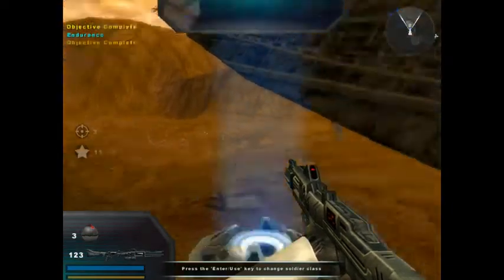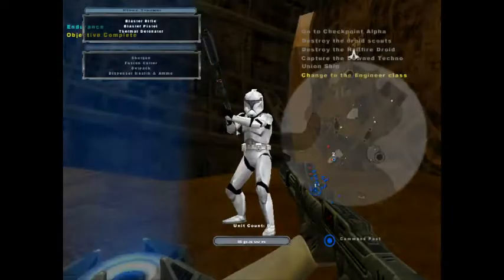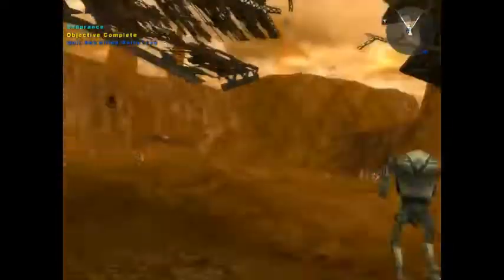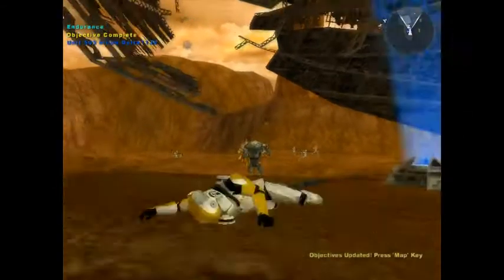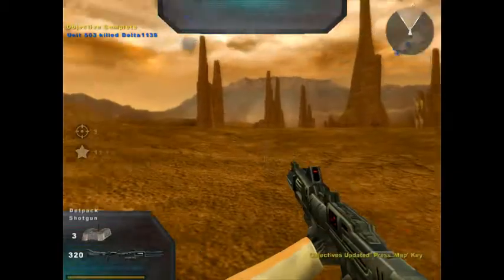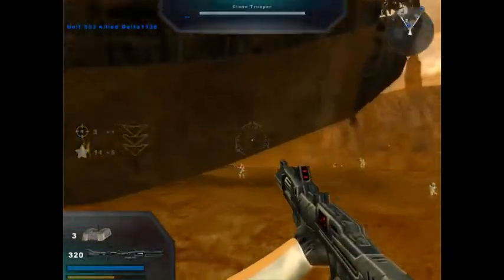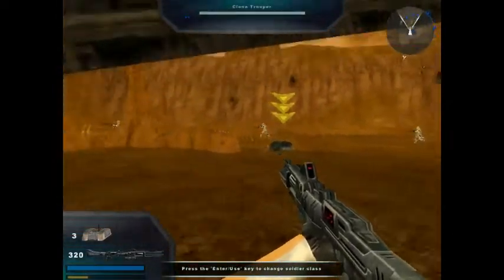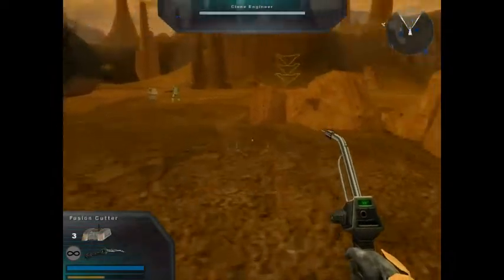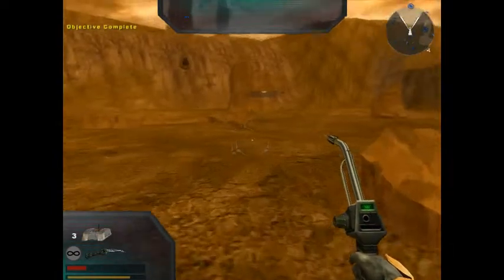Our troops need health and ammo — go to the downed Techno Union ship and switch to the engineer class at the command post. Oh come on — that was unfair, that was uncalled for. I just spawned in, I was switching my unit and then I just died. Let's get that droid up really fast — nice work, trooper.